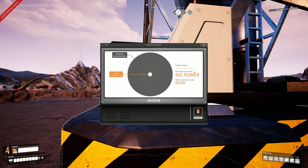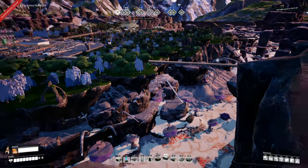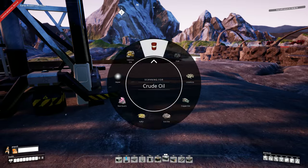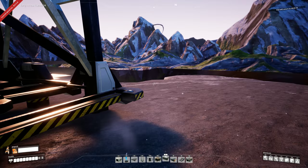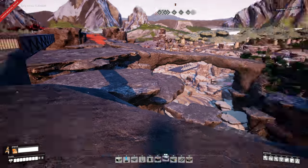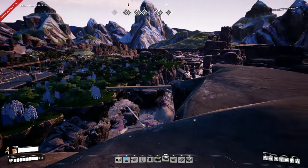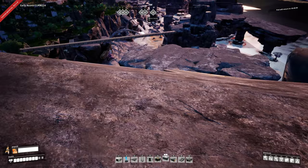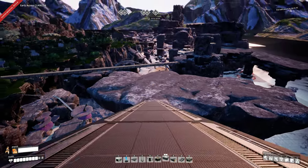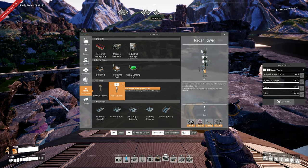We will need to bring some power over here - that's a long way to bring power. I wonder if there are any geysers around here. That's not really close - that's about the distance of the base. We've got power down there. But it might be easier just to come this way because I already have a platform. I think I'll build a very long power line along there. You know what I'm going to do? I'm going to build a radar tower somewhere else that's close to power, and we'll come back and power this one later, because I want to be able to see what it actually does.